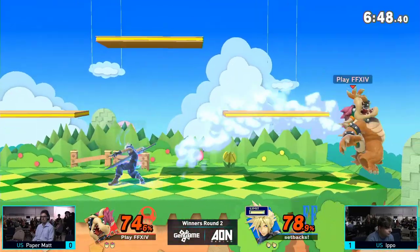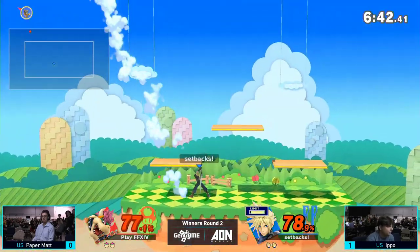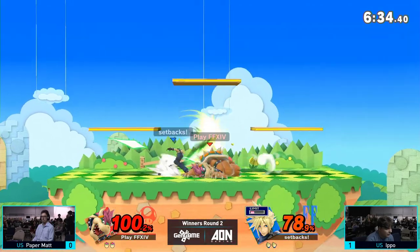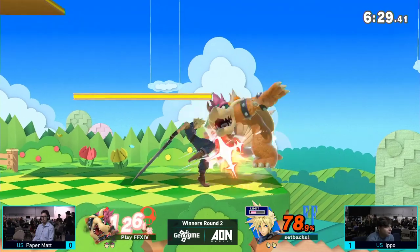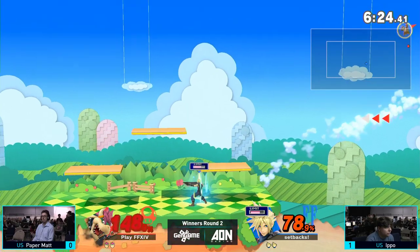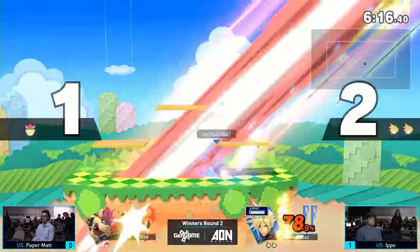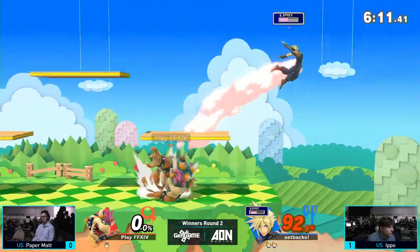Gets the second Side B — that's what I was talking about. If you land on the top platform, that Side B is going to kill extremely early. The Limit Break not going to kill there, but it was still an amazing punish by Ippo. He's doing a pretty decent job baiting out these Up B's, knowing that Matt wants to go for them so often. Matt's getting a little tunnel visioned — he went for that back air, but Ippo was running right past. That back air did not kill at ledge. Bowser survived so long.